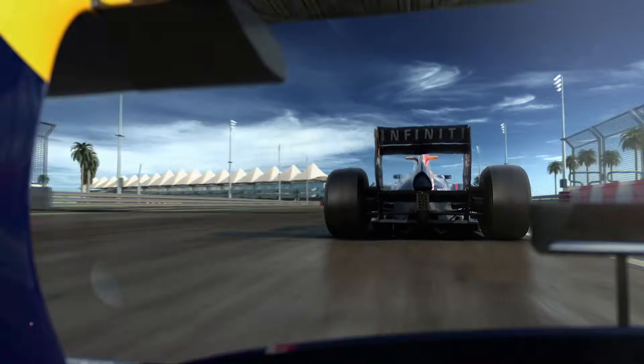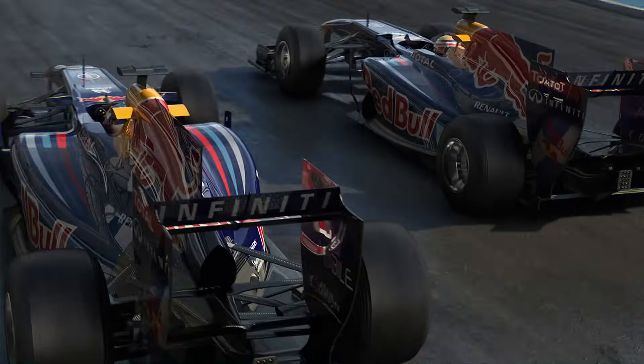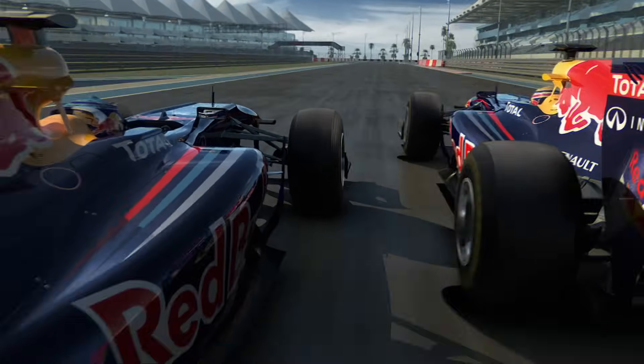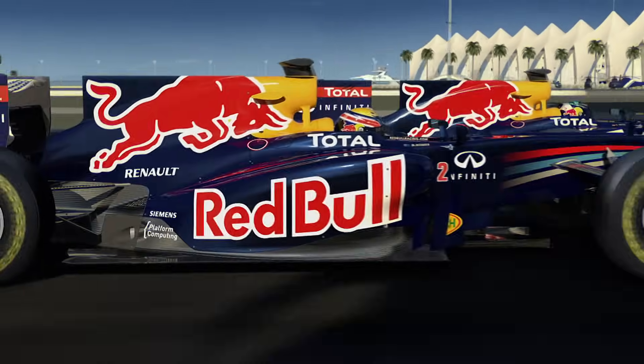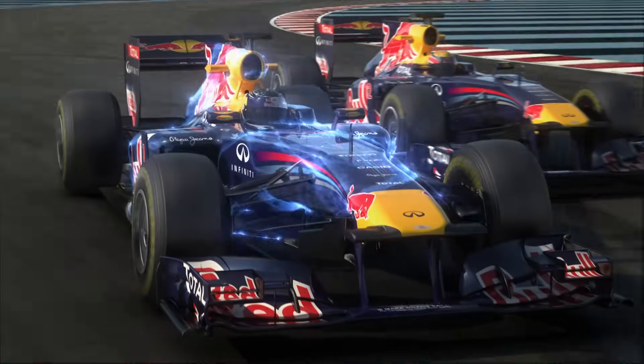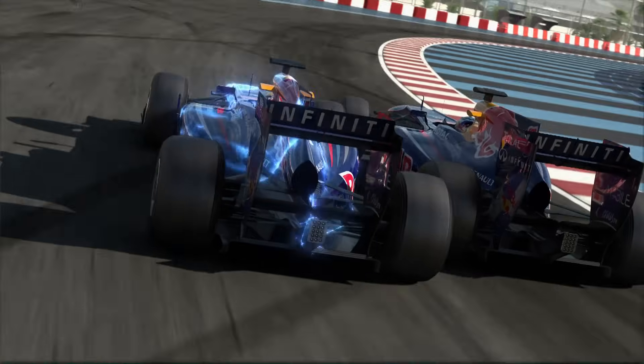KERS can make the lap time quicker by around 0.3 seconds. But as a rule to overtake you really need to be about 1.5 seconds faster per lap. Since most drivers use KERS, in the race it is more of a strategic aid. How do you distribute your KERS power over each lap? You might need it for defence or perhaps even keep it for an attack.